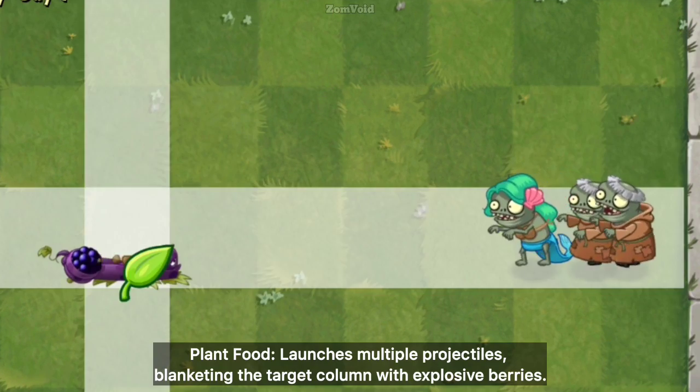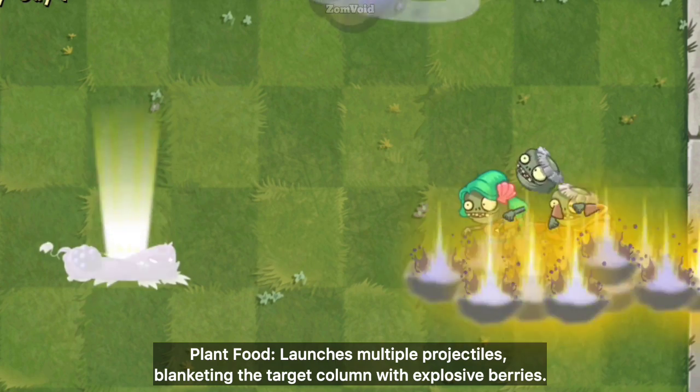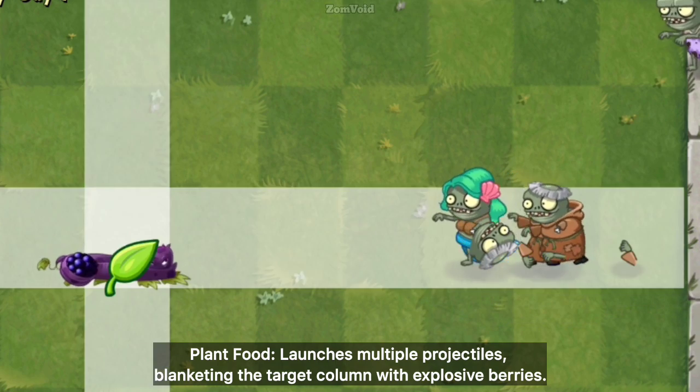Plant Food: Launches multiple projectiles, blanketing the target column with explosive berries.